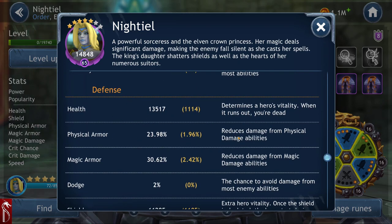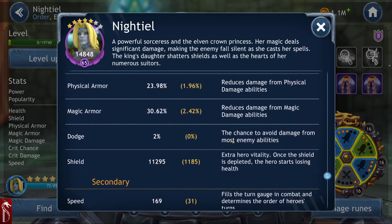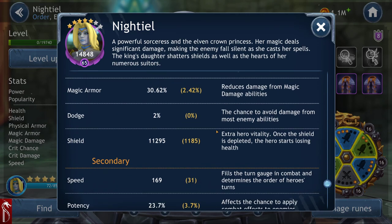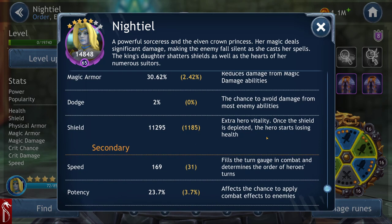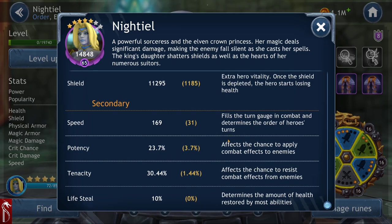Health is pretty straightforward. Physical armor reduces physical damage. Magic armor reduces magic damage from abilities. Dodge is the chance to avoid damage from most enemy abilities. Shields provide extra vitality and protection. Speed is pretty easy — it's just how fast the character's turn meter goes.